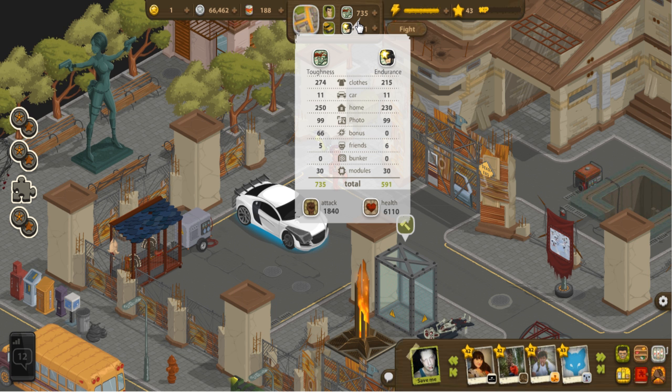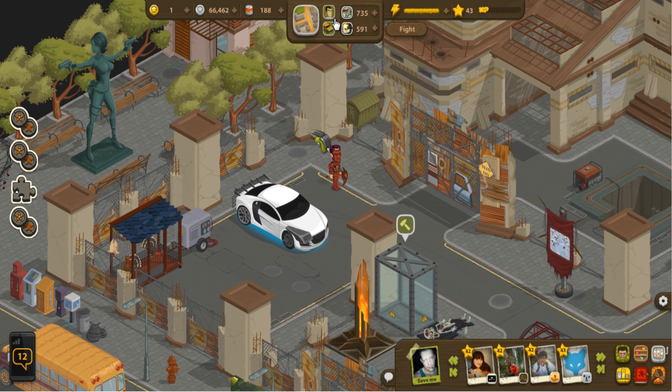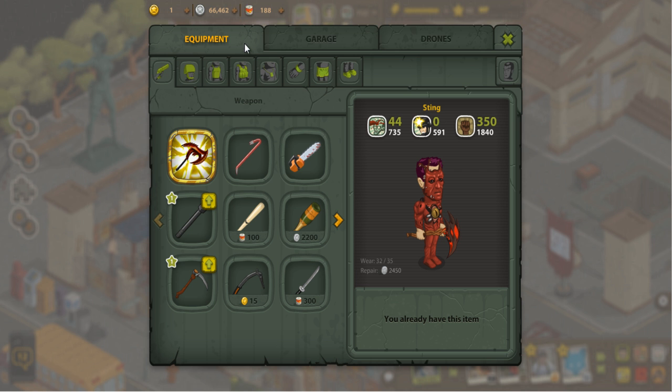Finally, you get some stats from modules. Modules are something that gets installed on what's called a drone — this little guy floating behind me right now is a heavy drone. I'll go ahead and open up the weapons and armor place here so we can look at those drones for a moment. When you open this up, you've got three tabs, and drones is the last one.